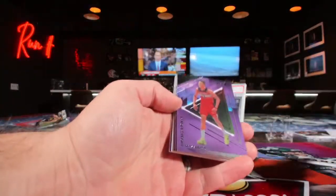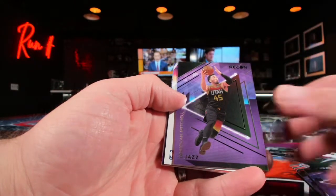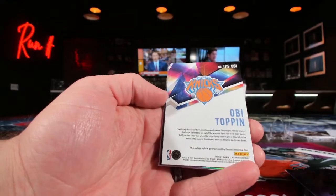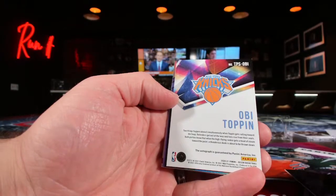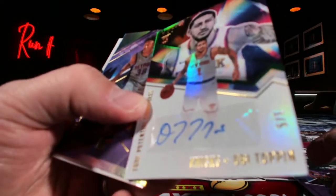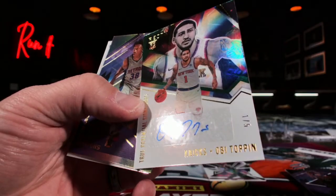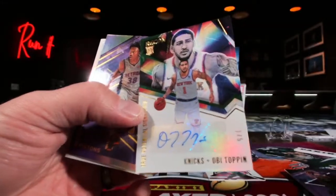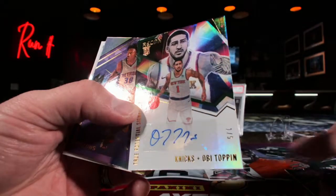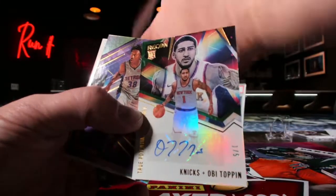Oh boy — there we go — you got an auto! OB Toppin for the Knicks gets a little bonus auto. First T George! 1 out of 5 — OB Toppin! What are the actual odds of this? This is the tiebreak — the game's already done — this is between Milwaukee Bucks and the Warriors. First T, you get a really nice 1 out of 5 OB Toppin for free.